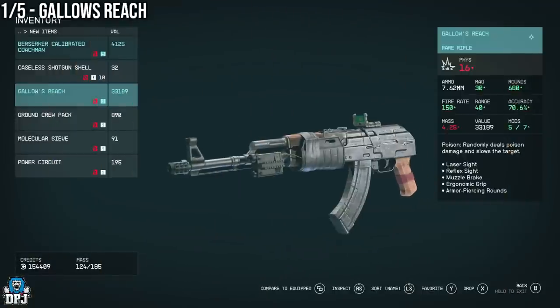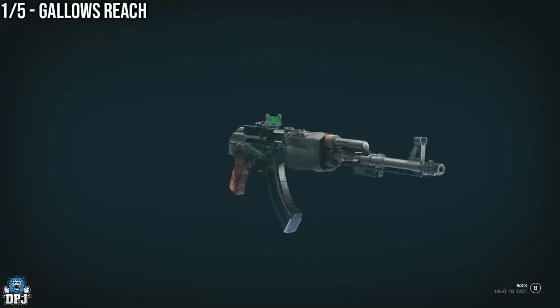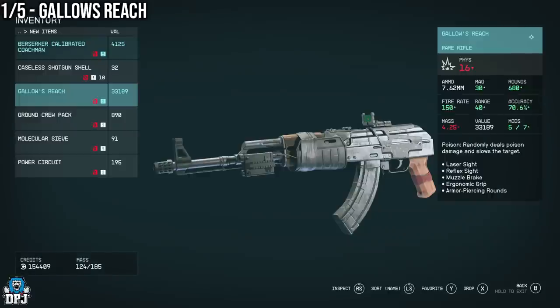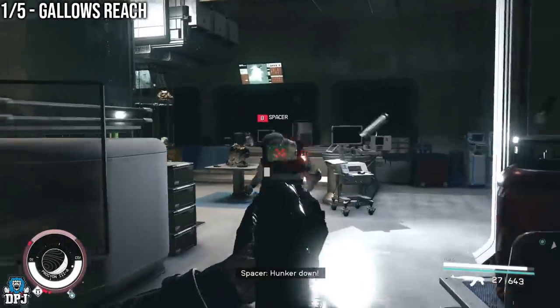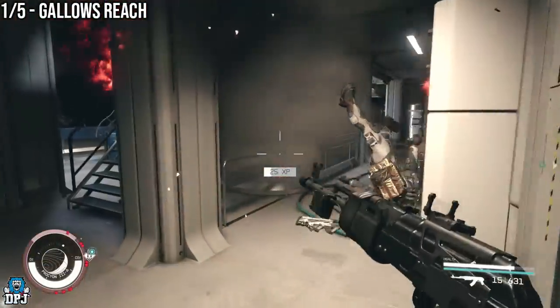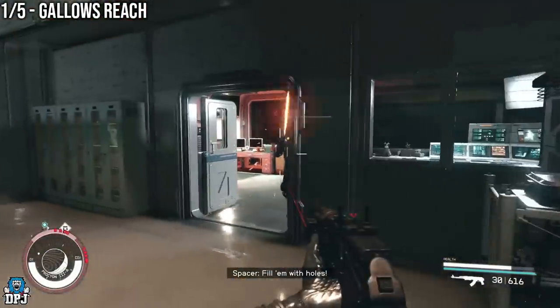First up we have the Gallows Reach. This AK-looking little beast is definitely not one to turn your nose up at - it's a great and powerful weapon and one you can easily miss. When you first get the opportunity to grab this thing, even if you don't get it up until a certain point in the story, you can come back. However if you are at the point where you can go into New Game Plus, you may have missed it and will have to wait until you get into New Game Plus.